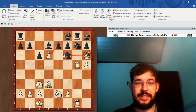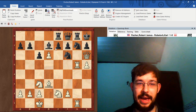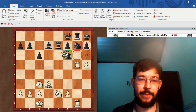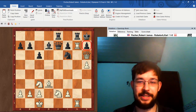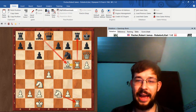The most clinical is to use our d-pawn as a battering ram with d6, overloading the defense of the knight on f6. If Black plays a waiting move like Re8, White will take e7 and one of the knights will fall. If Re7, you win the knight with Qf6. If Qe7, White has Rxg7 and sooner or later checkmate will follow on h7 if Black doesn't resign first. A pretty crushing example by Fisher, wouldn't you agree?